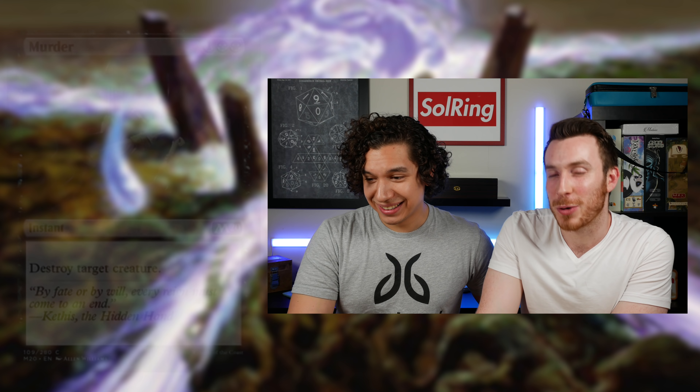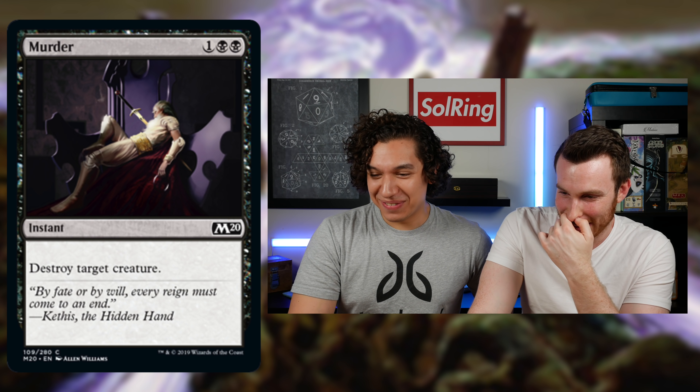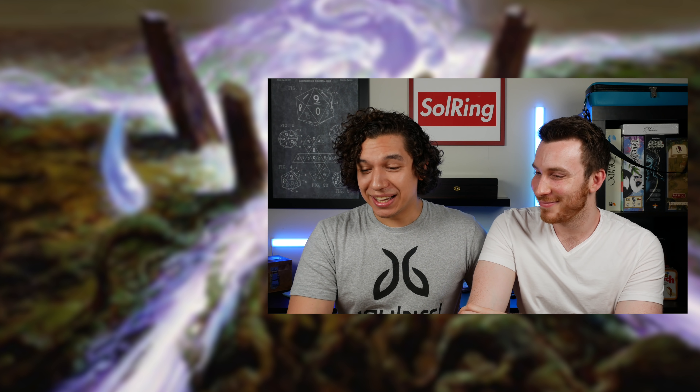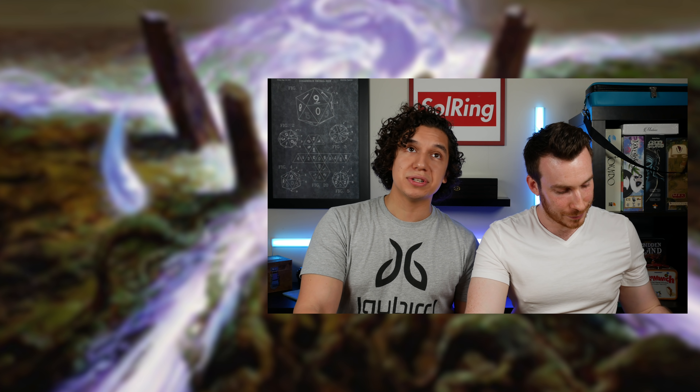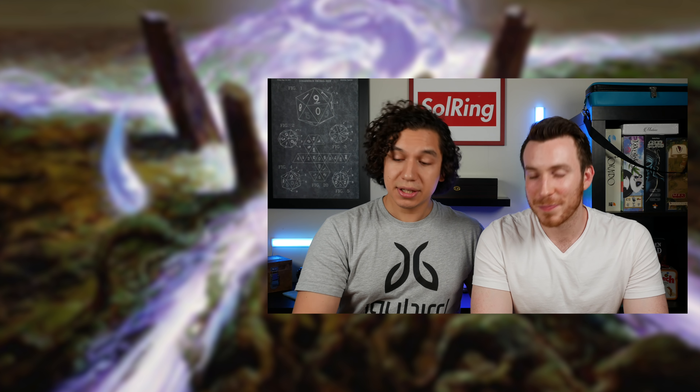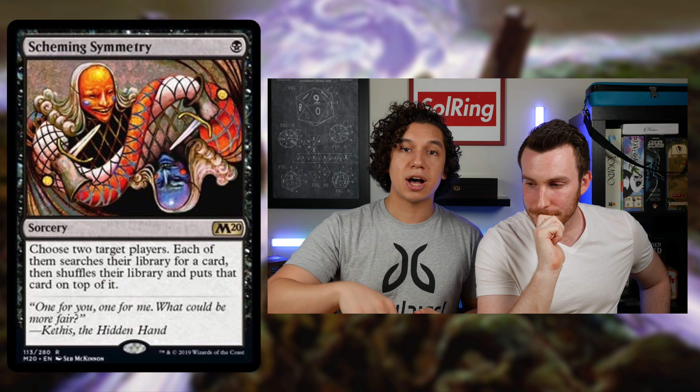Moving to black — Murder is common, so there will be a lot of murder in these drafts. Scheming Symmetry is one black, sorcery speed: choose two target players — each searches their library for a card, shuffles, and puts it on top. No life loss, you just tutor — but you're letting someone else tutor too.